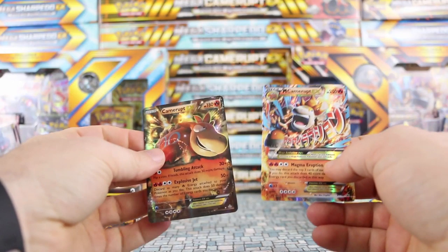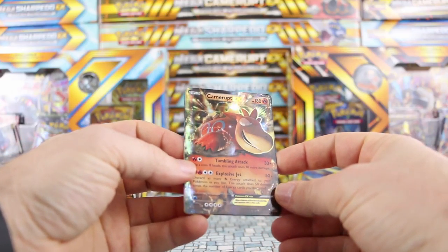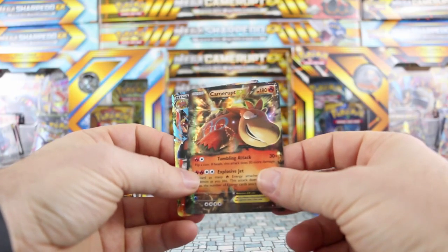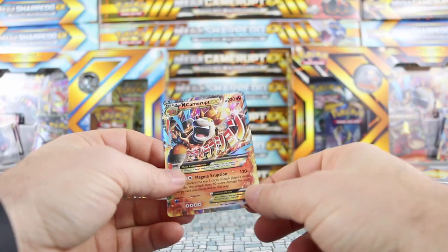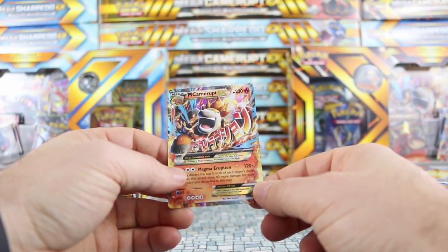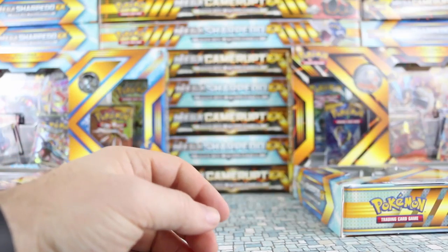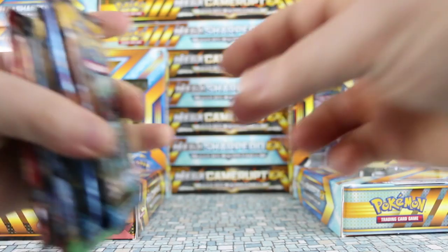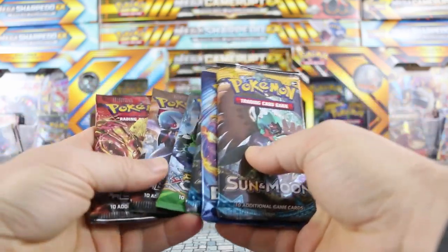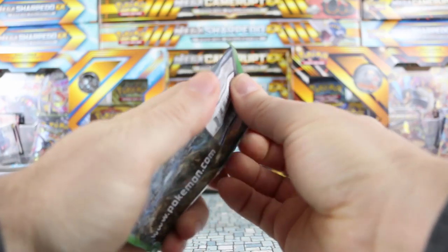Like I was saying before, the Camerupt is a reprint of the Primal Clash Camerupt — never was a particularly popular card, but nevertheless there's a Mega now for it, and the Mega is the exact same as the Mega in the jumbo. Just like the other packs, we should have a couple Sun and Moon, Evolutions, Fates Collide, and a couple Steam Siege. Let's start with the Fates Collide.